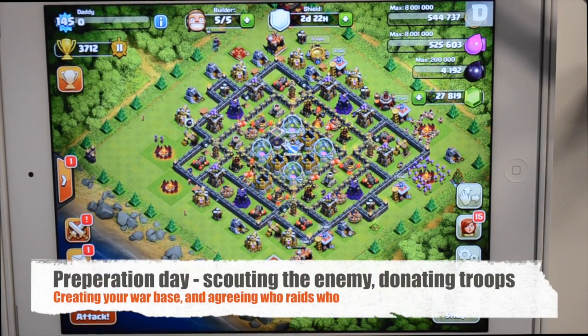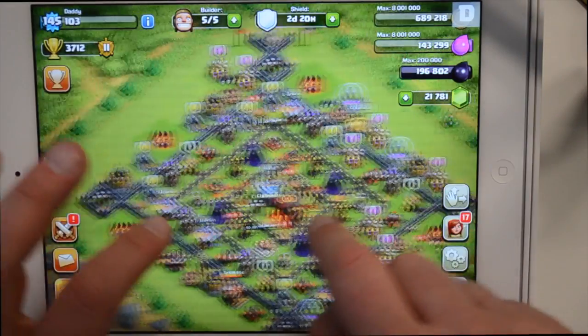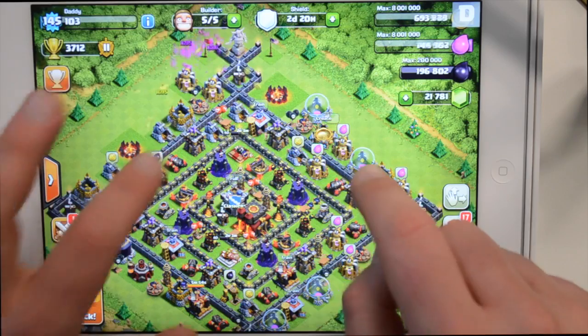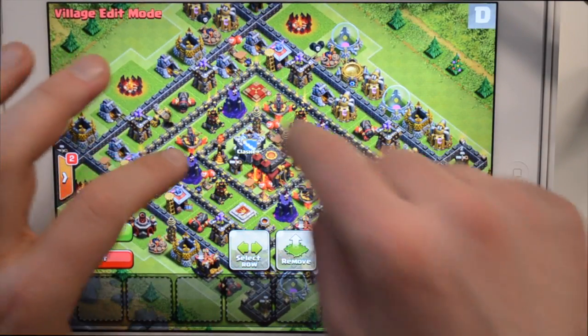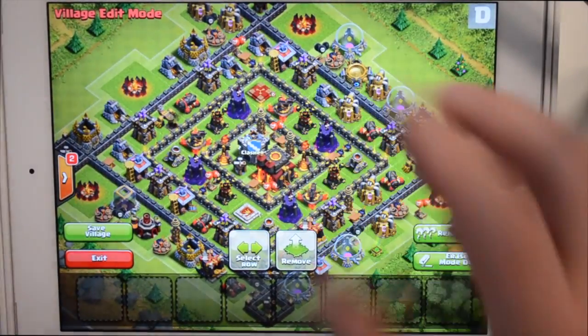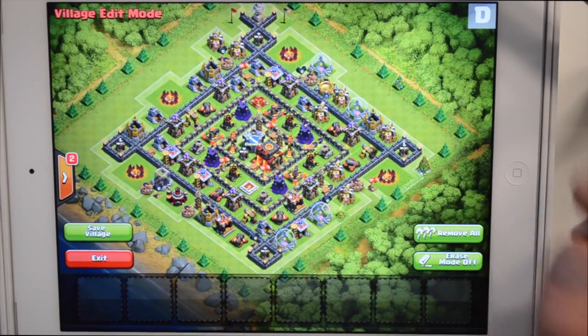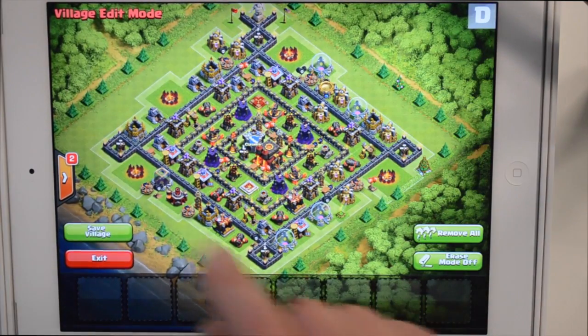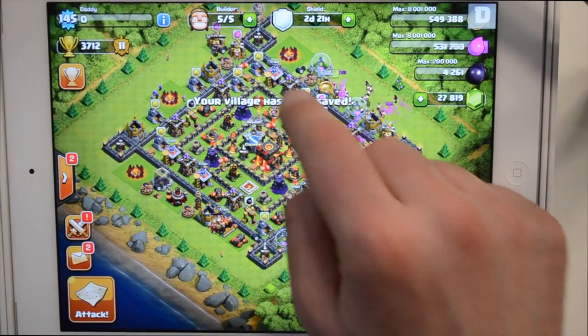The first day is known as the preparation day — that's going to be 24 hours long. During that day the clans prepare their defenses and get information about the opposing side. Communication is really key here because it's really important that you all get as many stars as you possibly can. Remember, it's stars that matter, not resources and not individual successes — you need to work together as a clan.